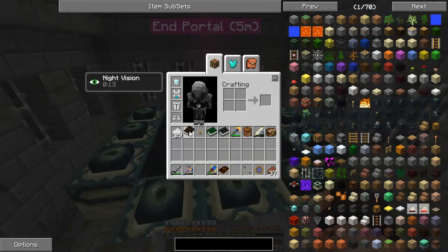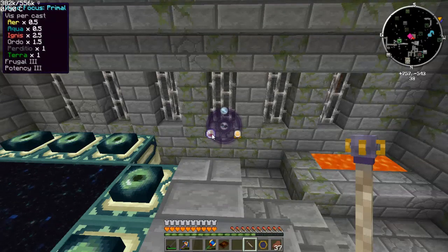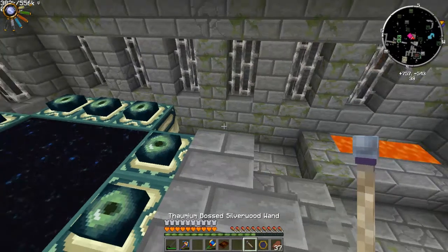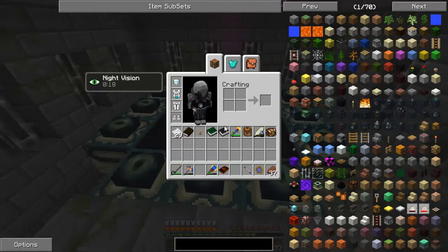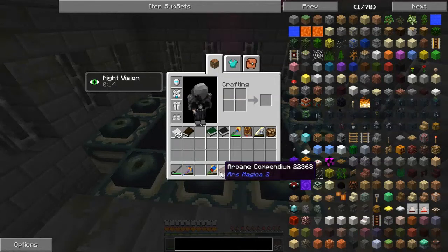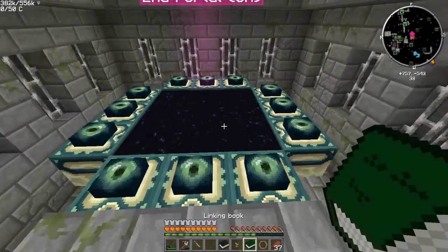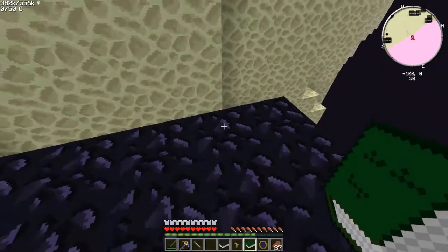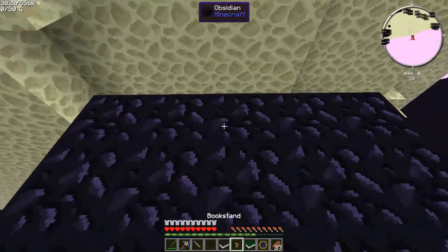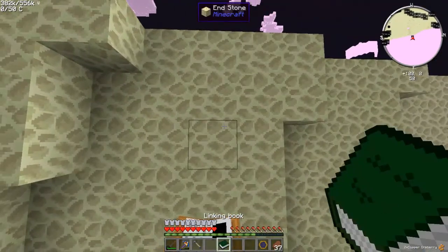I don't believe I need anything particular here. I don't really feel like using any spells. I do want to use this guy — I did make myself a primal focus, but it doesn't seem to be as efficient as it should be, at least that's what I've noticed. I do like this guy though — it's very efficient, especially with the enchantments I have on it. Alright, so I think I'm ready. I do want to set myself a spawn book — let me put this guy down here, my link book.